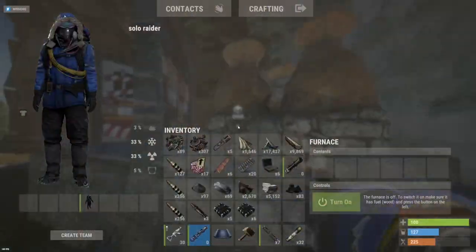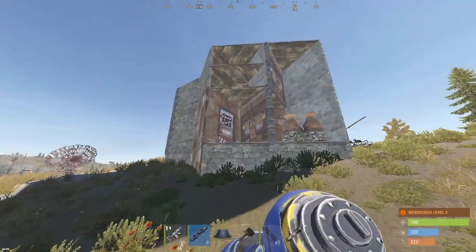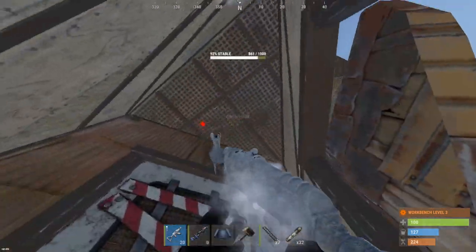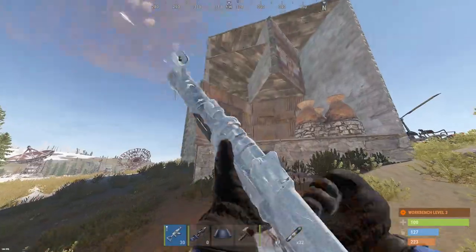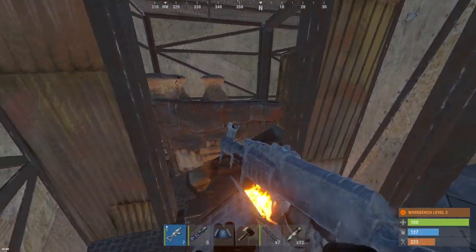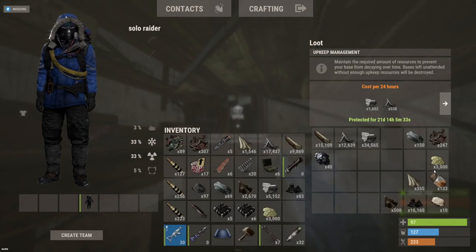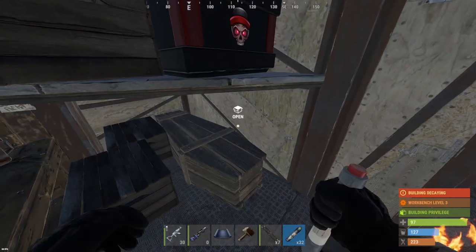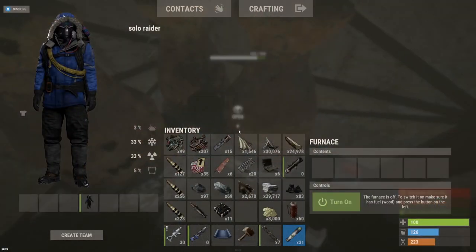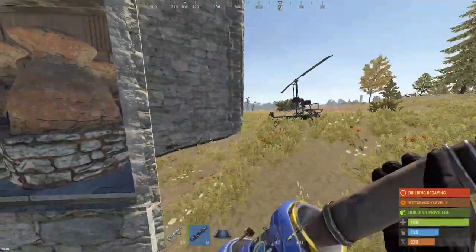That should be TC, but nothing in the furnace. Gonna check this door leading to the sheet metal part. There's the sleeper - it's our TC. Some decent comps, TC's only got 3k sulfur. This dude's lacking on loot for sure, just a solo repping a bow. I'm gonna go stash this stuff nearby in a makeshift raid base and we'll continue on with the raids.